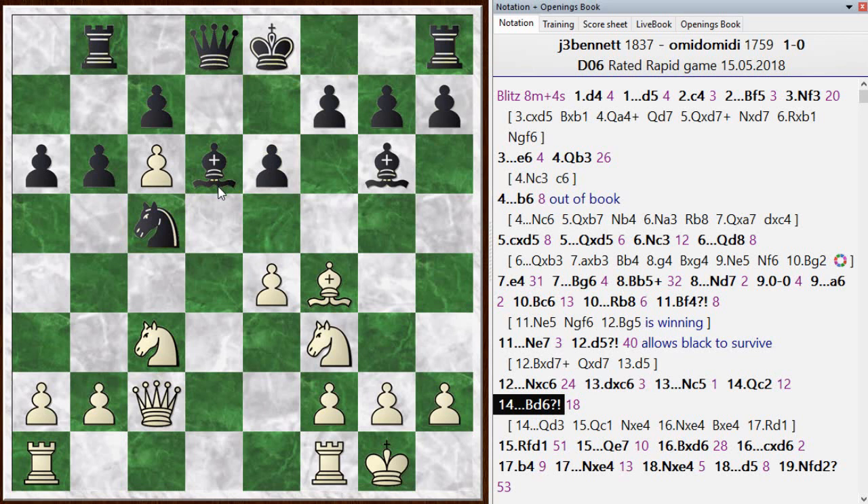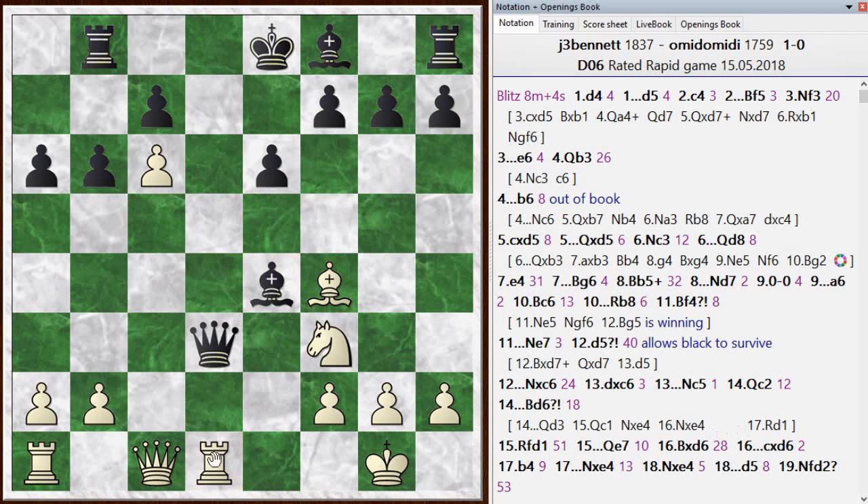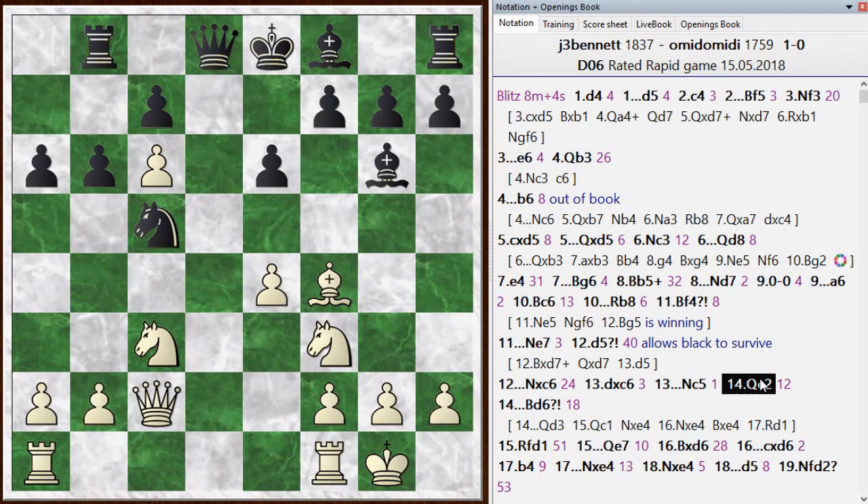He went bishop d6. Best move according to the chess engine is queen to d3. I don't particularly want to trade, so I dropped my queen back. He can grab a pawn, and after the trade I can bring my rook to d1 to chase his queen around. I'm down a pawn for the moment, but he still hasn't castled and I've got quite an active position — looks like I'll be able to plant that rook onto d7, or maybe double or triple on the d-file. This is a good position for white.